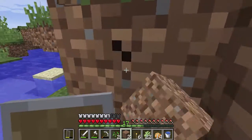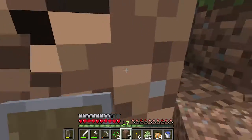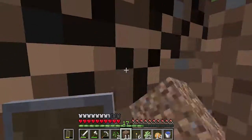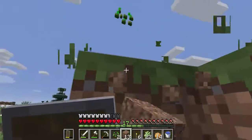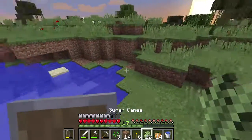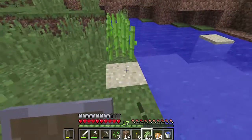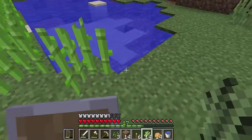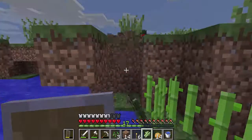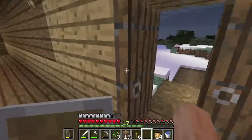I found out recently that sugar cane does not grow faster on sand — it grows the same speed on dirt. I always thought it grew faster on sand, but I want to prove it grows the same on dirt. So we'll just use dirt because it's so much easier to get. It's not like cacti where they can't be next to blocks. Let's do that — we need more room. Done! Oh, it's getting dark — let's get back inside.